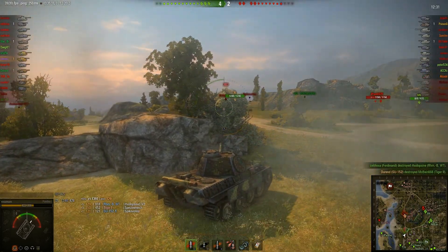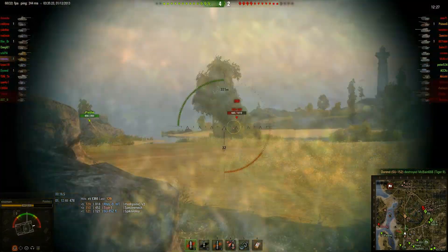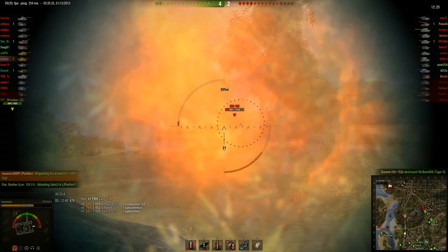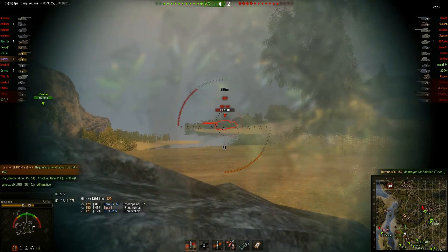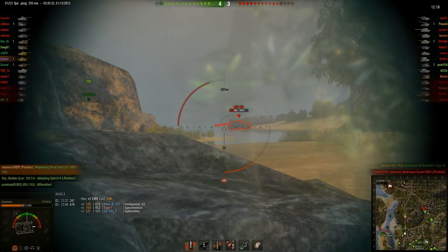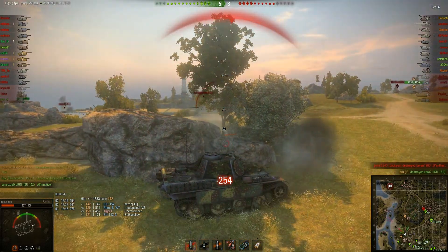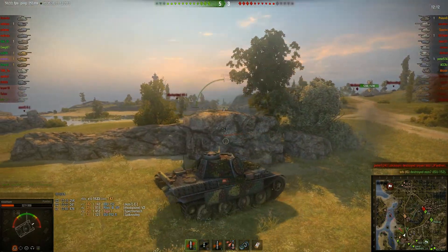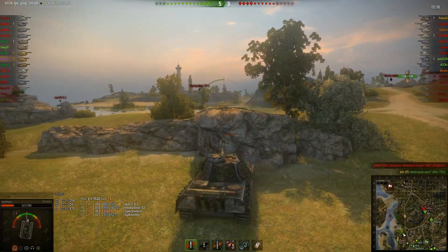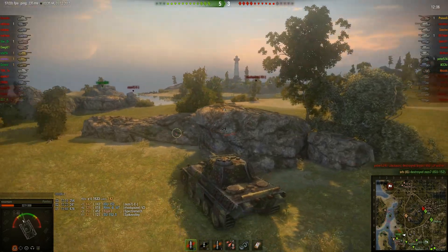Given the choice between shooting at a Rhine medal and an ISU, I will shoot the Rhine medal. Speaking of which, here comes their ISU charging into the oval. I miss a shot, then bounce one, and I get punished for it by the Tiger who's still in that same position. I didn't need to take those hits either and probably shouldn't have, but helping remove an ISU from the game this early on is pretty important.